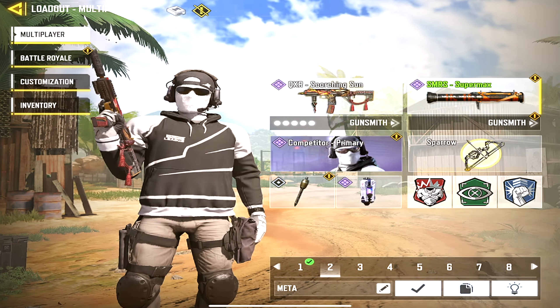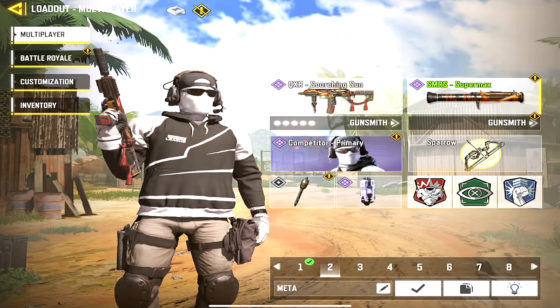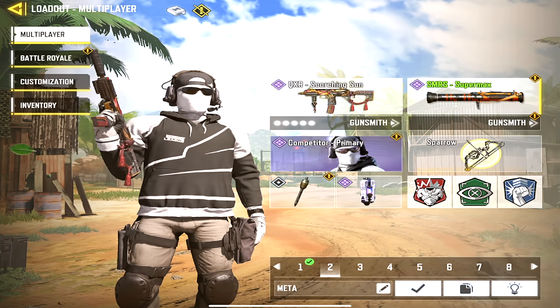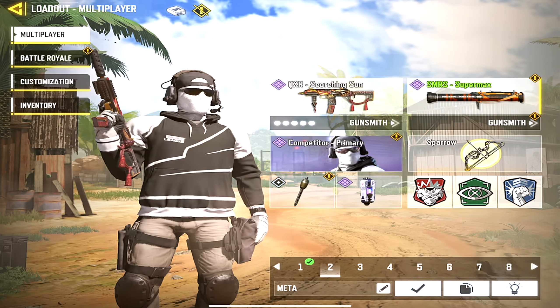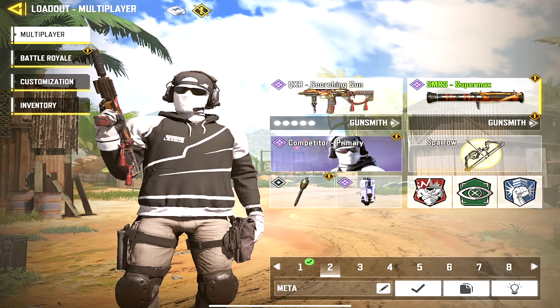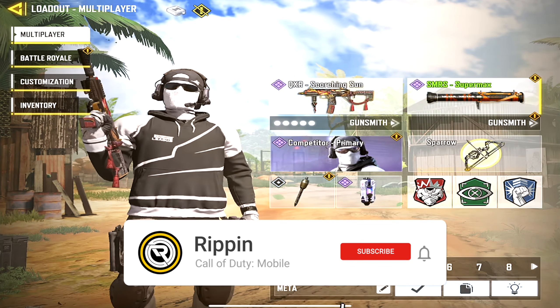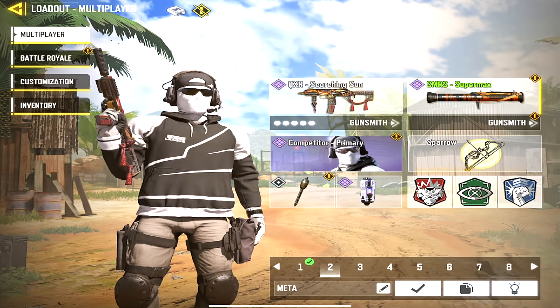Moving on to the second loadout, which is the QXR — another meta gun. I do switch through the specialists, and my secondary remains consistent with the SMRS to blow up UAVs. Right now UAVs are kind of OP; it only takes two SMRS bullets to take them down. I'm not sure if I'm going to make changes to that but I'll let you guys know.